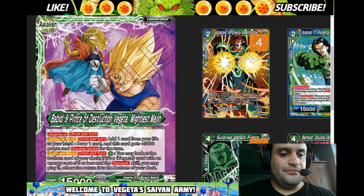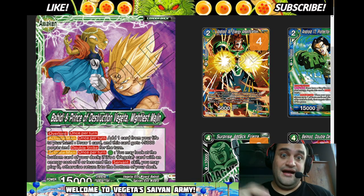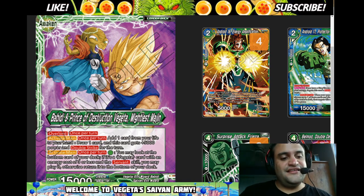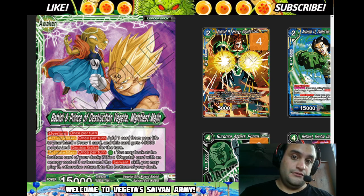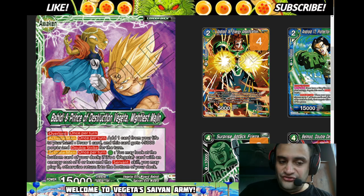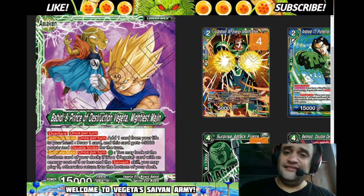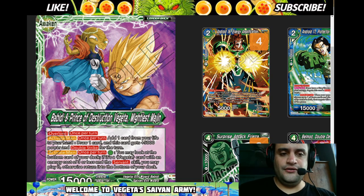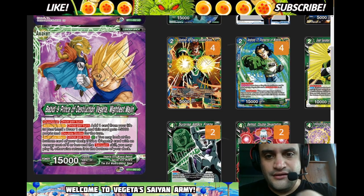You can tap one for the Vegeta Servant, tap one for the Double Striker one-drops — it's really good. Something I always forget about is that the take-life-draw is an Activate Main, not Battle, so you have to do that Activate Main before you swing to give it 5k and Double Strike. He still has Overlord once per turn on the back side. If you Overlord it on the front you can awaken and do it again, and for one green energy you can grab the bottom-deck Vegeta Servant that's three or less and play it.